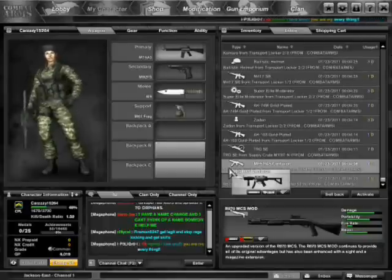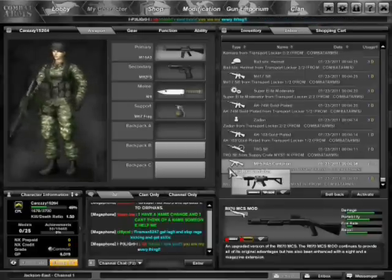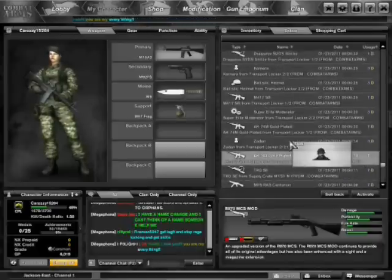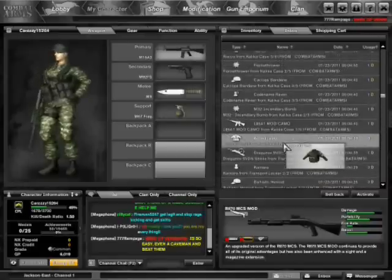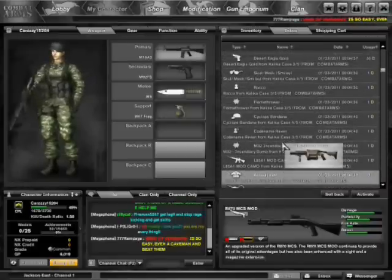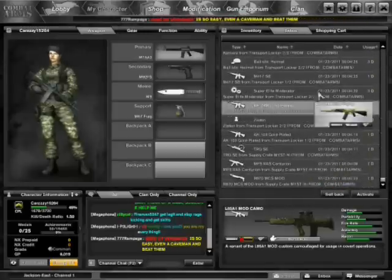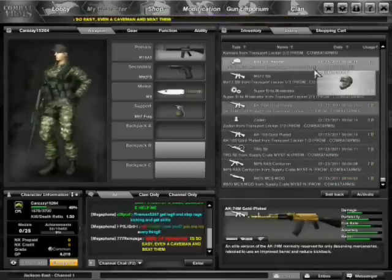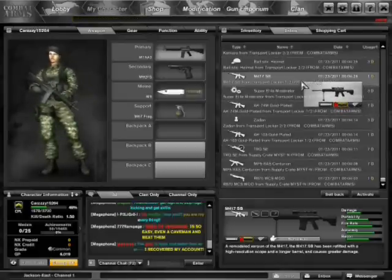Hey, what's up guys, this is Copra here. My account is still banned but I'll get on stats updates about it. Anyway, I'm on my alternate account, and the stuff I got from the Transport Locker and Calica cases — which were from Aspires vs Scorpion — has been in my inbox for quite a while. I thought I'd do a review on it, so I'll choose to review the M417SB today. It's quite a rare gun to find.